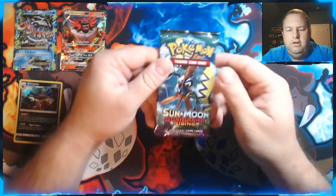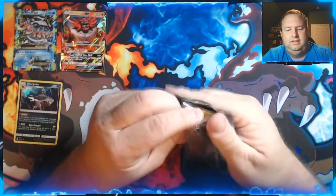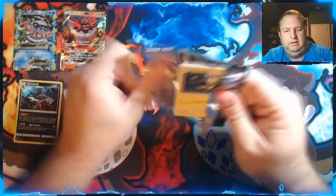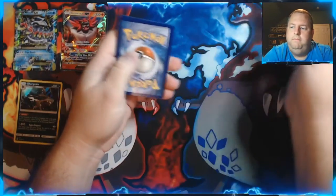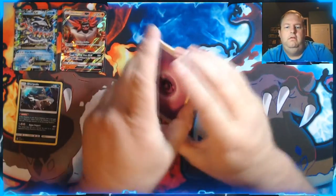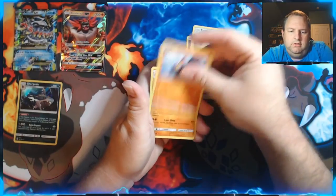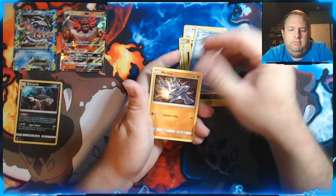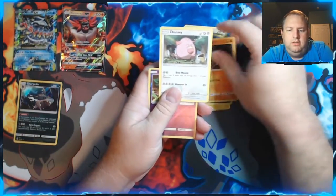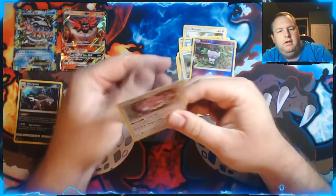The next set we're going to be doing is Guardians Rising — and it's been awesome to open them too. Fairy — ah, Psychic. Close enough. We got Komala, Gliscor, Machoke, Heliolisk, Murkrow, Alolan Sandshrew, Machop, Chansey, a Reverse Holo Crabominable, and a Holographic Blissey. Some holographic kindness and cuteness there.